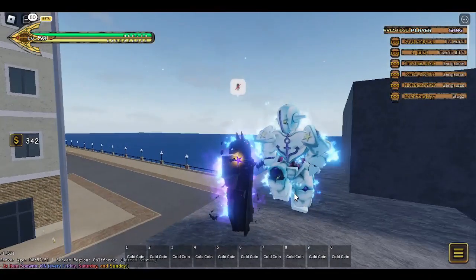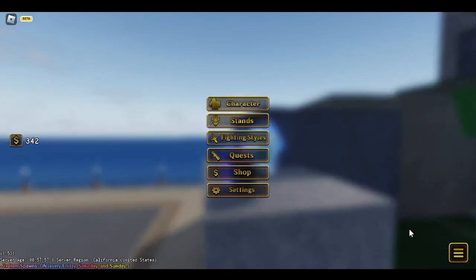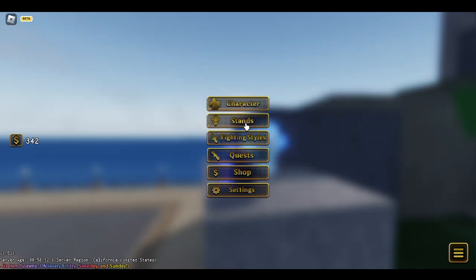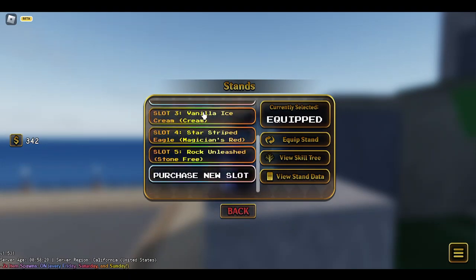Jesus is holding on to it right now, let's just say that. So before we get into it, they basically made it so you have an extra fighting style slot now for free. You don't have to spend 700 to get the second one — if you get Prestige 3 Level 50, you get your second fighting style slot.